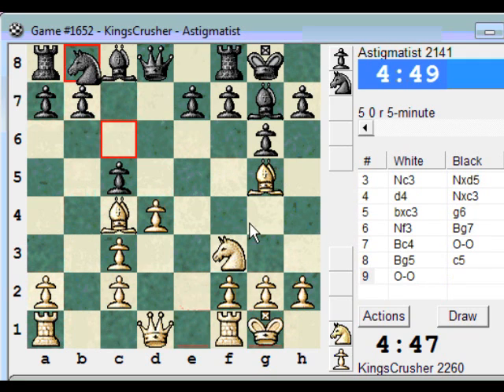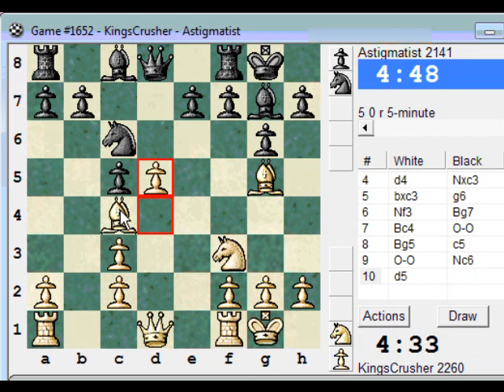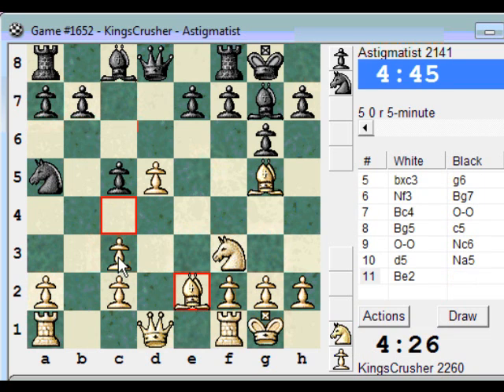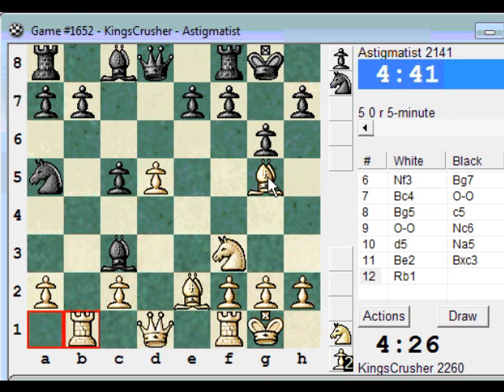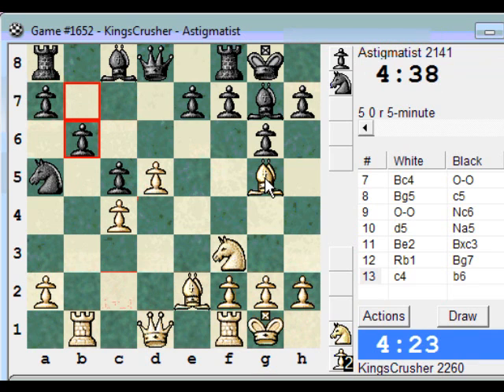So is my d4 going to be weak if he plays Bg4? Can I get away with playing d5? Or h3. I'll try d5. That's something like Be2 - I'm sacking c3 already. I'm getting c4 there. Maybe this isn't that bad.